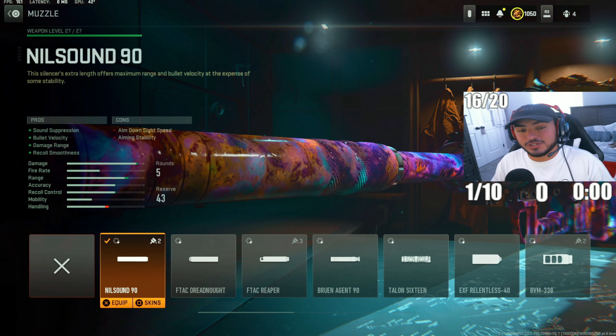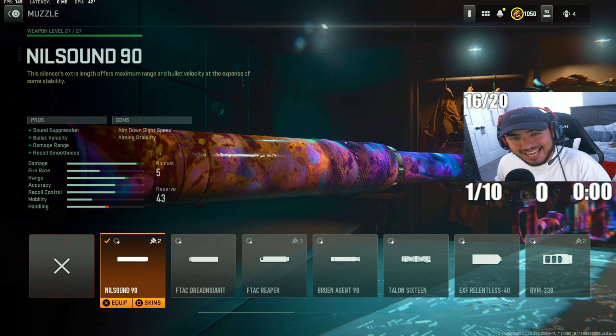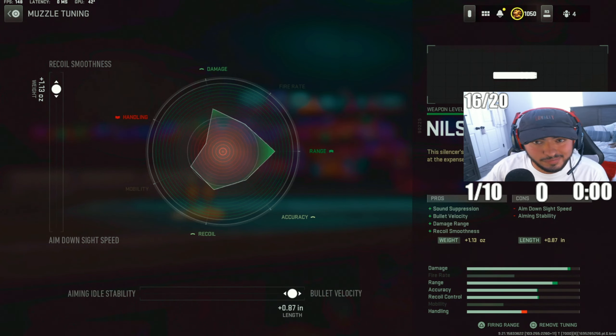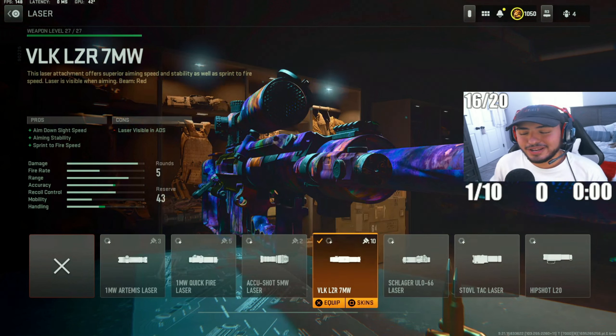For the next attachment, we've got the Nil-Sound 90 suppressor. This increases bullet velocity and damage range, allowing you to get quick and easy sniper shots. Tuning: recoil smoothness to 1.13, bullet velocity to 0.87.